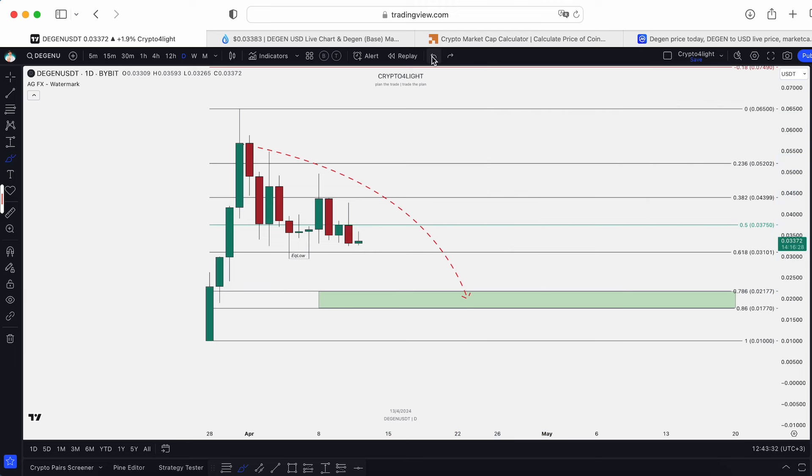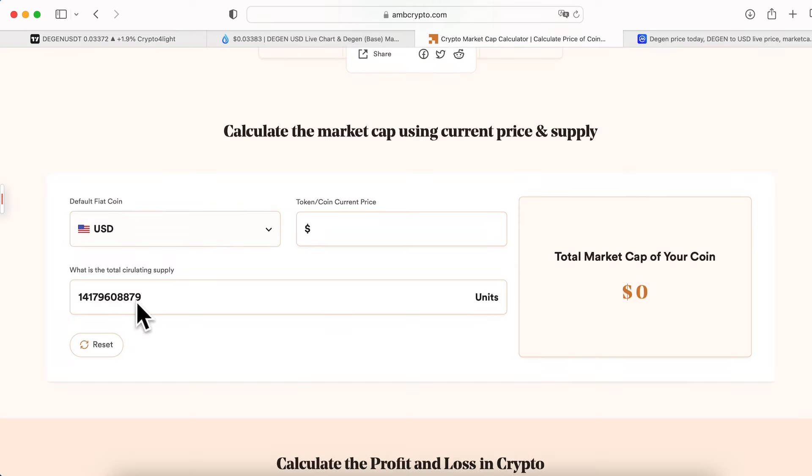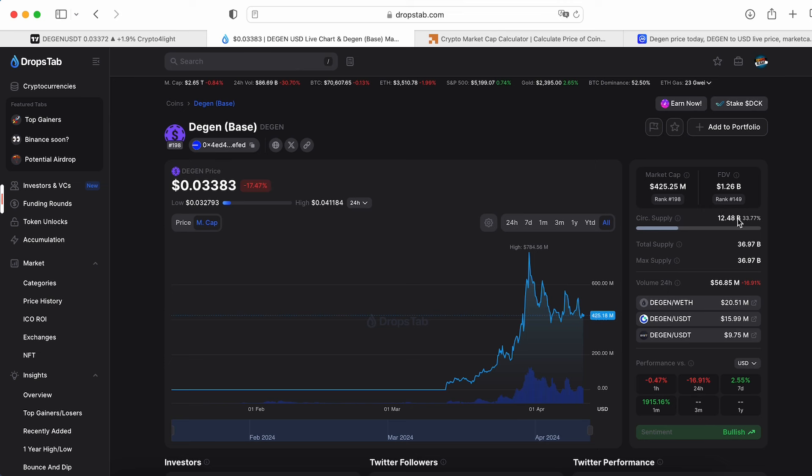Pay attention to the circulating supply — only 33% is unlocked, which is 12.4 billion coins. If you believe in one dollar for DEGEN, you're waiting on a 12 billion dollar market cap. Honestly, I don't think we'll hit that. The highest market cap so far was around $784 million.